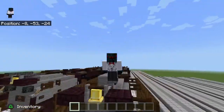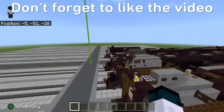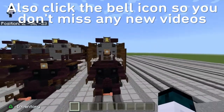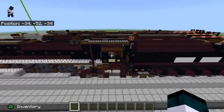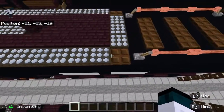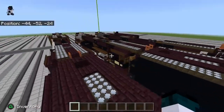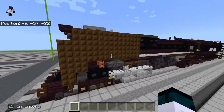Hey guys, what is up! It's been quite some time since we've last done a tutorial. I think the last one was the Challenger. Anyway, here we have the Pacific 844 — I promised it and I'm finally glad to be getting it out. Before we get started, a minor note: on the tenders for the Big Boy and Challenger, I have removed the strip of daylight sensors and replaced it with a dark oak trapdoor. If you have those tutorials built and you want to do that, you can — it's optional.